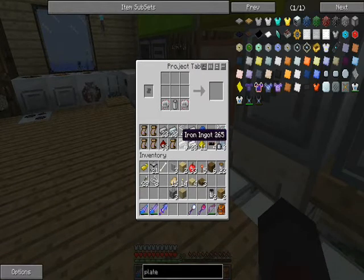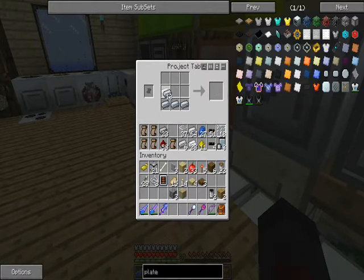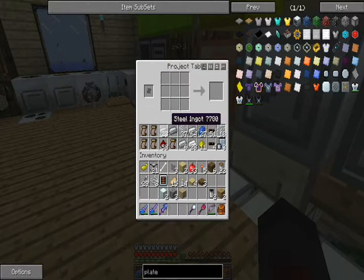If you want to simply craft batteries and things, just get a project table and write up the recipe - it'll save you some time. Conveyor module done. Now the compressor might have a simple recipe, but they may have changed it. Let's make some machine blocks with this refined iron - you never know what's going to happen after these changes.